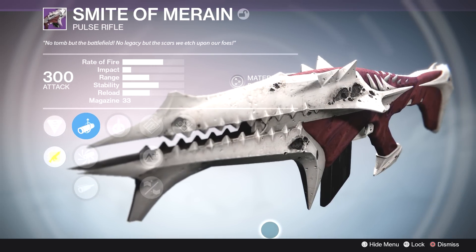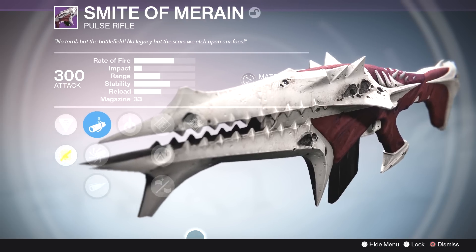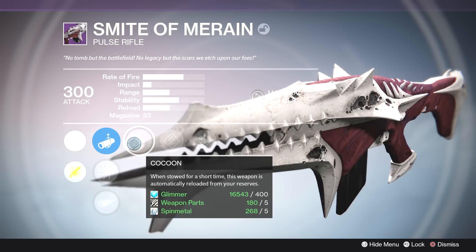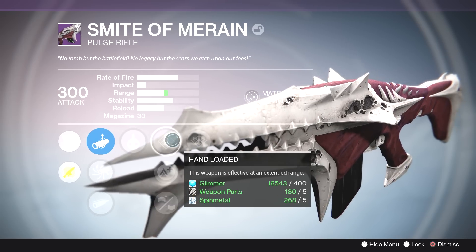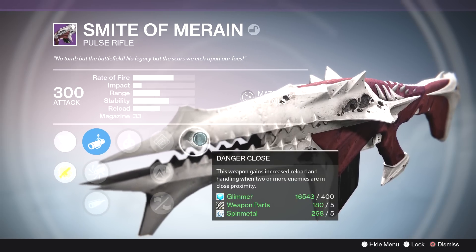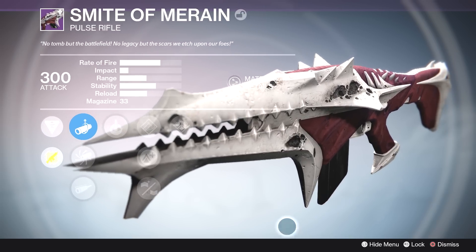I think it looks beautiful — in like a disgusting way — but it doesn't look like anything else from Destiny. The perks are really interesting. Cocoon: when stowed for a short time, this weapon is automatically reloaded from your reserve. So if you switch to your sniper rifle or shotgun and then switch back, it's going to have a full mag — that's super useful. Hand Loaded, Lightweight, Reinforced Barrel, and Danger Close: weapon gains increased reload and handling when two or more enemies are in close proximity. Pretty good perks on this thing, and it just looks amazing.